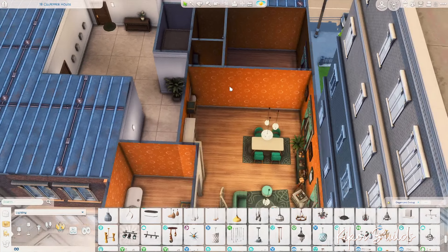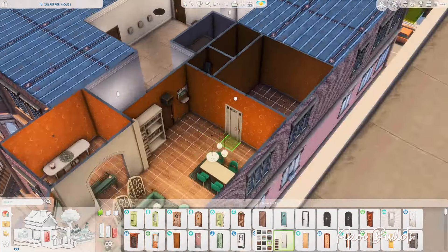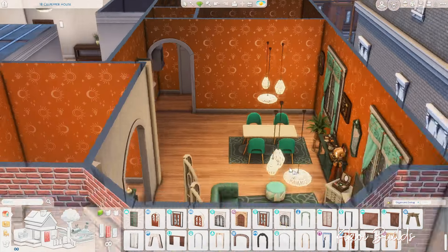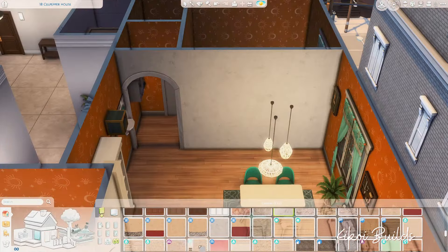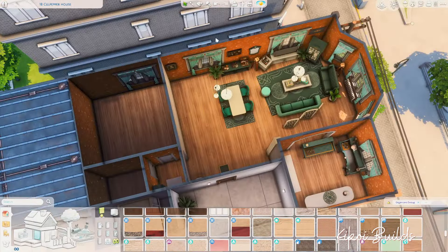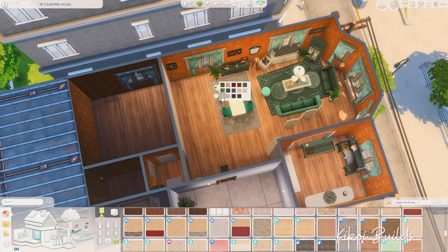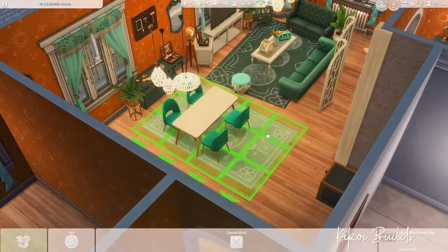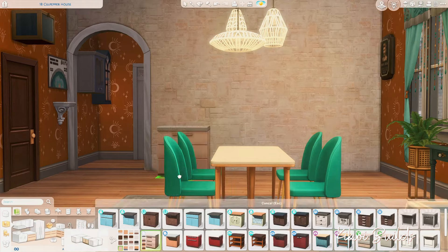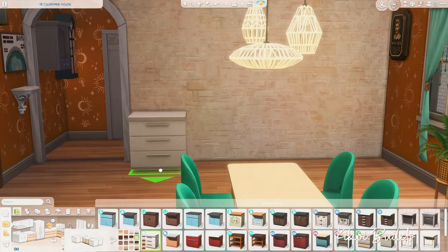I like how it turned out. This ended up being an apartment for a single sim or maybe a couple, depending on how you want to play it, but it has just one bedroom. It was originally a one bedroom apartment but I rearranged the entire floor plan — it's completely different. The only room that remained in the same spot is the bathroom, and that was completely by accident.